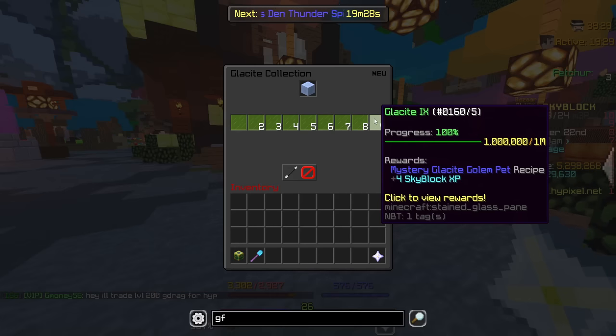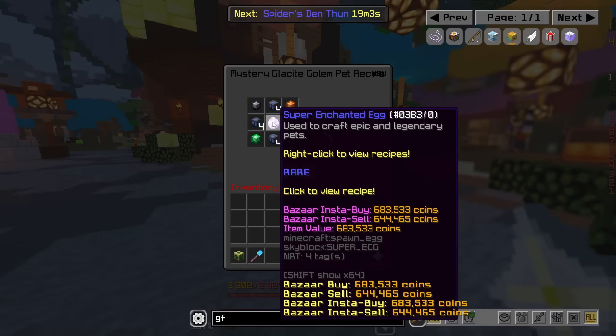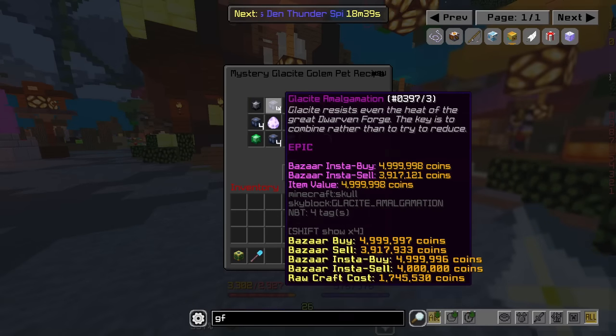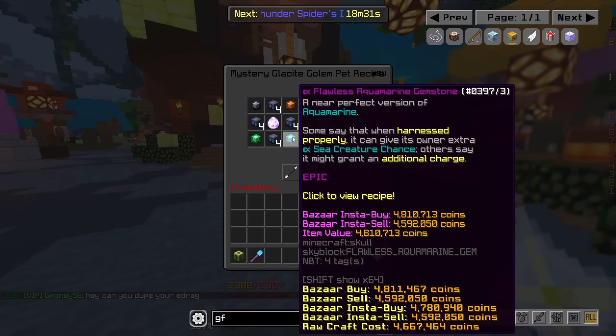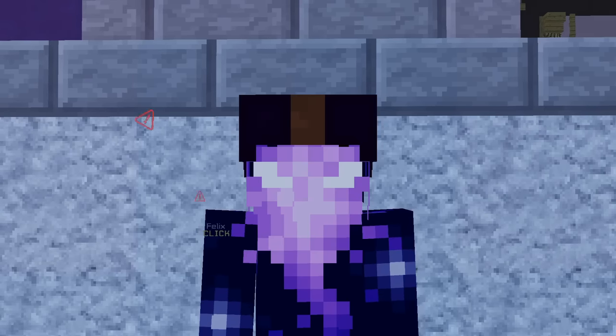Taking a look at the Glaciate Collection — at 1,000,000 Glaciate Collection, you will now unlock an actual craftable recipe for a Glaciate Golem pet. It does make sense considering you've had the Mithril Golem and now the Glaciate Golem. To craft this Golem, you're going to need a Super Enchanted Egg, 16 Glaciate Amalgamations, a Fall of Citrine, Onyx, Peridot, and Aquamine Gemstone. Seems pretty cool.